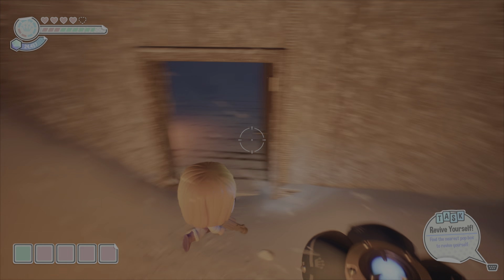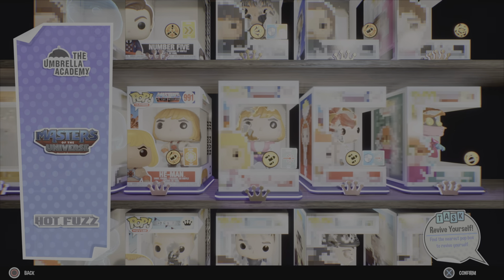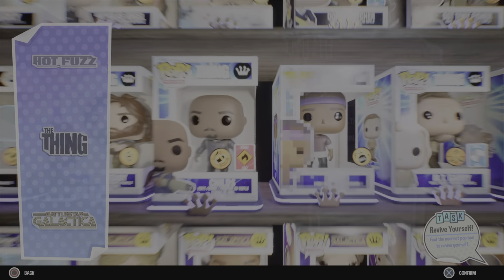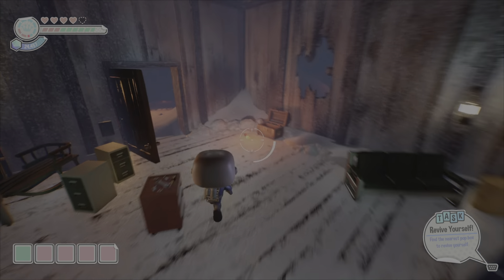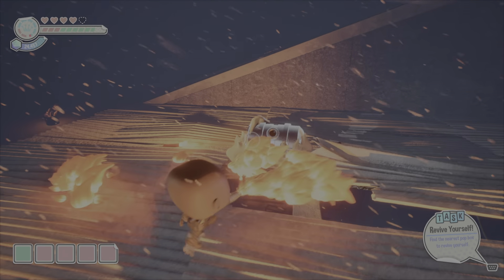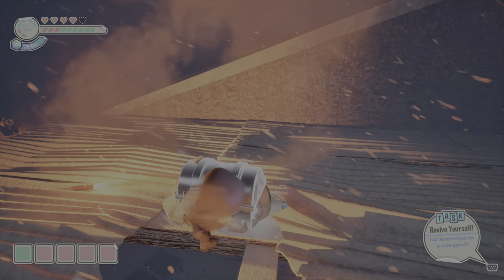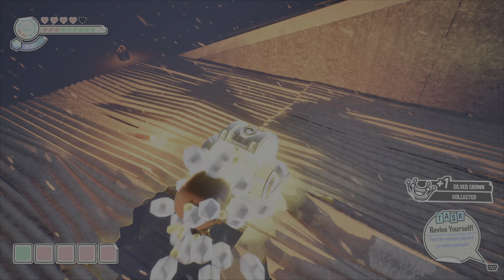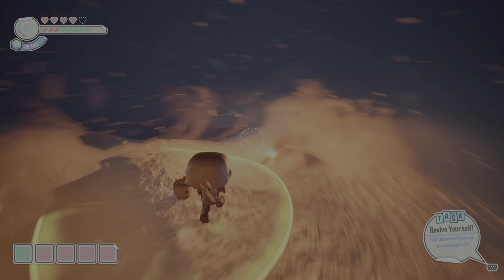Now we are going back and getting some stuff we missed the first time. From here we are going to turn into Childs. We're going back to this area — you can do this when you first go here, or you can do it after like I did, because I didn't know about it initially. You're going to have to jump up here, hit the two flares. You do have to build the jump pad for that, and then use Childs to burn the chest, which will allow you to open it for another silver crown. Go ahead and grab that.